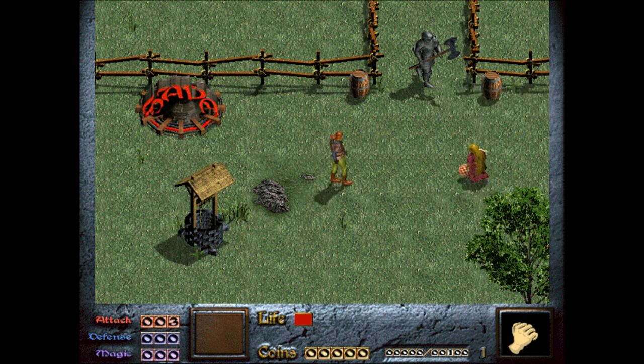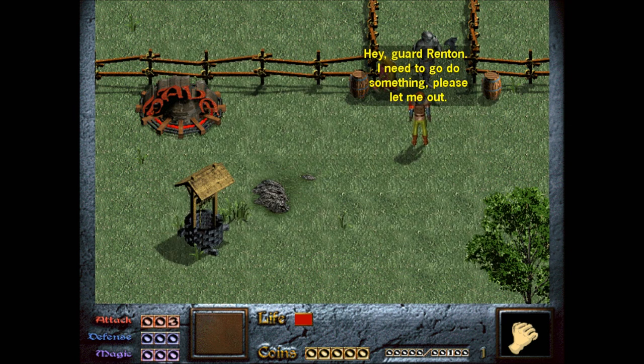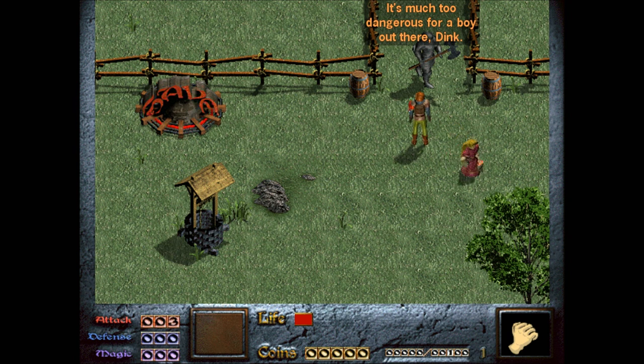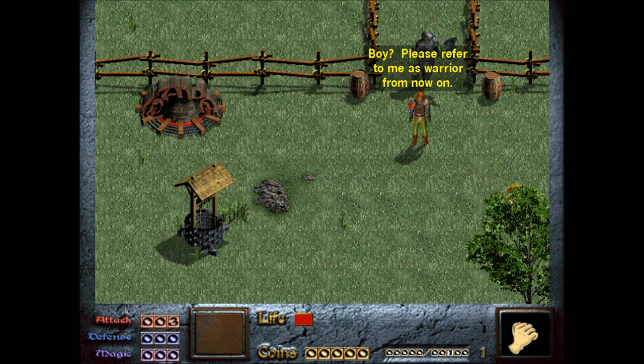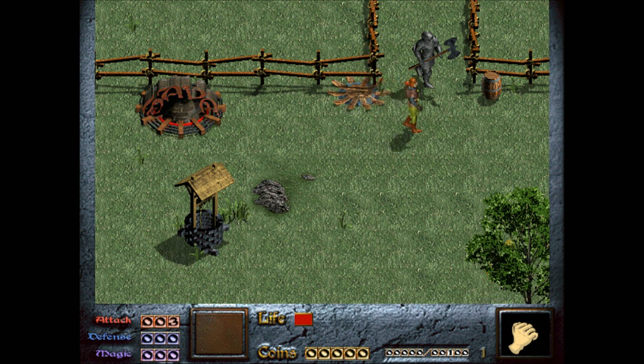The guard doesn't let us leave: "It's much too dangerous for a boy out there, Dink." "Boy? Please refer to me as Warrior from now on." "Hardly. Go tend your livestock." "Have you been practicing that on your pigs?" "Watch it, boy. Even my temper may wear eventually." Not much luck there. I'm wasting dialogue options.